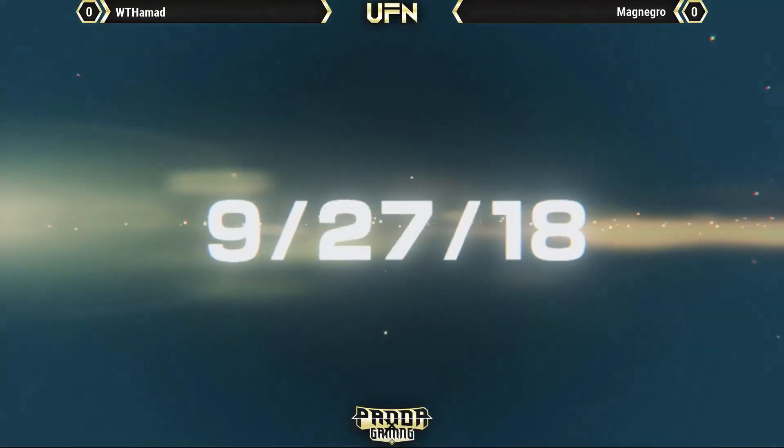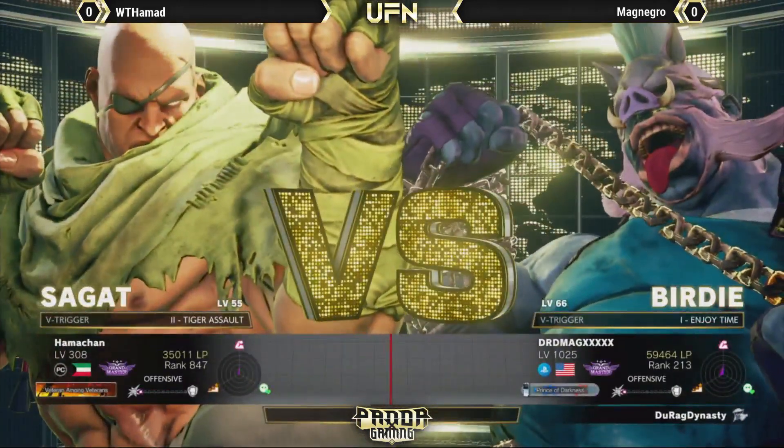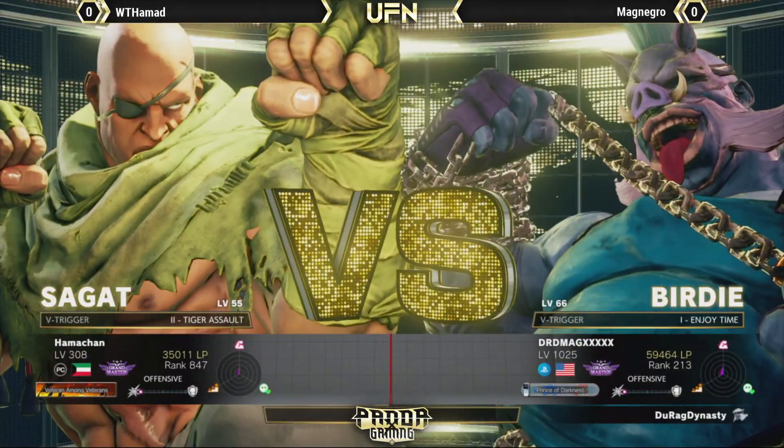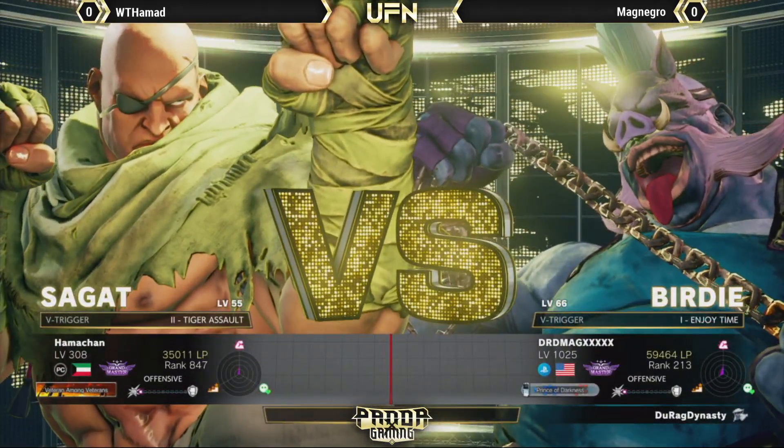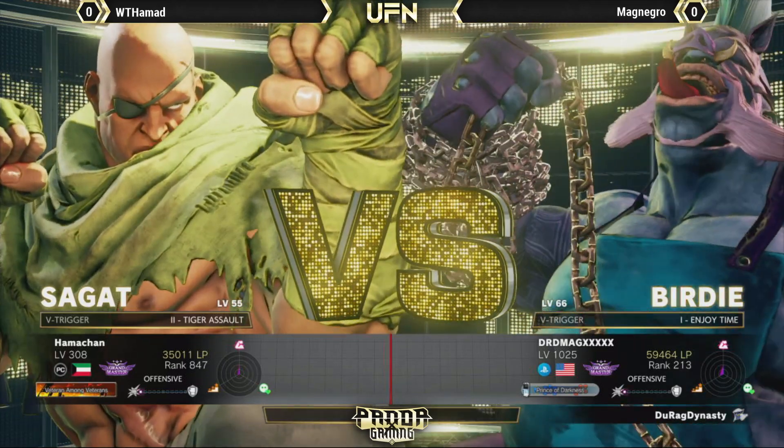Even Bonchain uses Sagat sparingly, so we'll see if we get to see it. These are good matchups that we don't normally get to see, which was pretty much the theme of this UFN, so it's good to see it in action — seeing these matchups we don't really get to see too much.